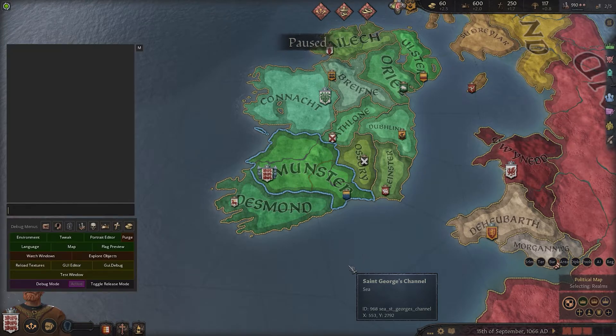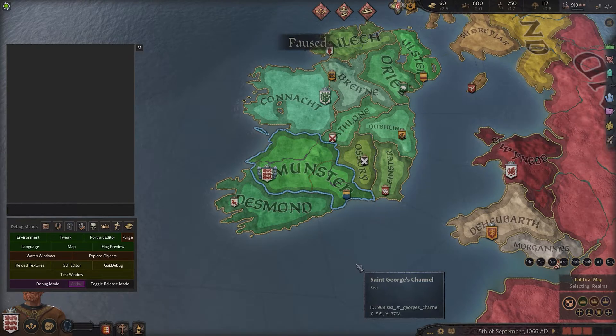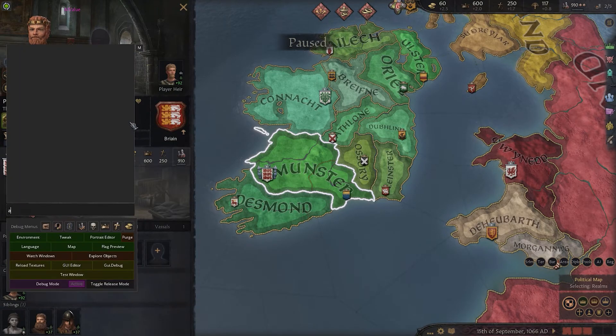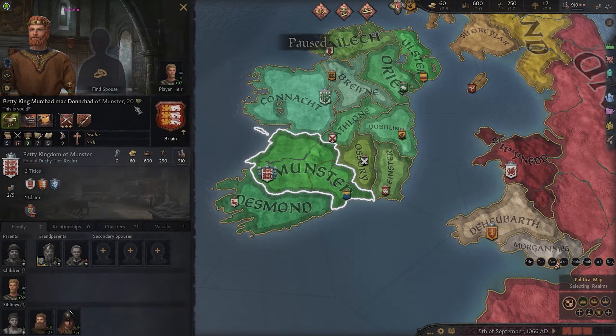Let's start by changing our player's age. All you have to do is simply put 'age' and then a space and then a number that you want the age to change by. So if your character is 20 and you want to make them 30, you simply type 'age' with a space and then 10. In our case, our character is 39 and we want to make him 20, so we will type minus 19 and as soon as we press enter, you can see the age of our character has changed to 20.